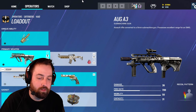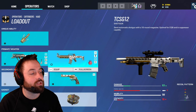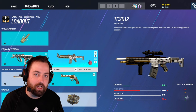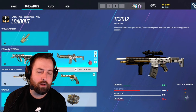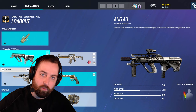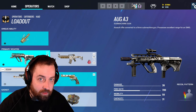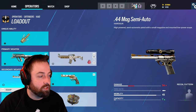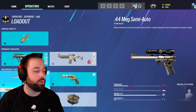Now we're going to talk about Kaid's loadout. For the primary, we have the AUG A3 as well as the TSG-12, but the TSG-12 is a slug shotgun — honestly more of a meme weapon. You can occasionally get away with using it for rotates, but more often than not the AUG A3 is a very good gun in all aspects, and it has the 1.5x scope. The AUG is personally what I like to use.